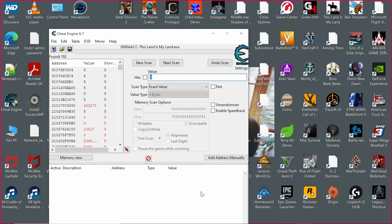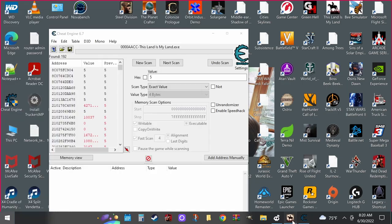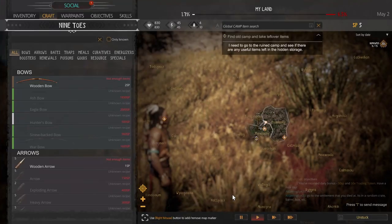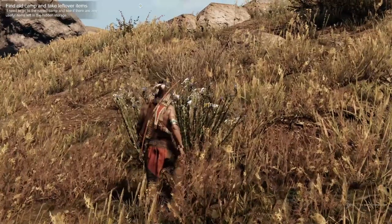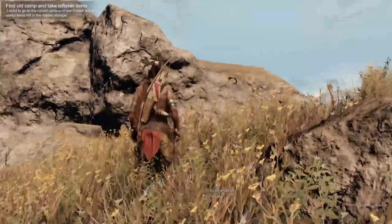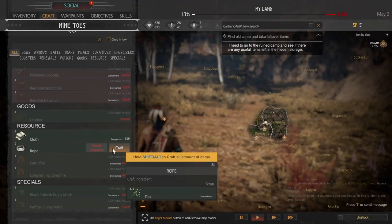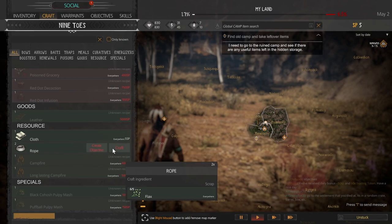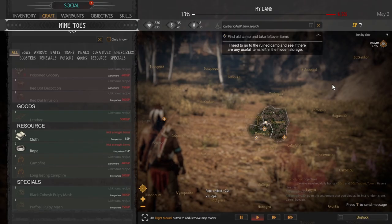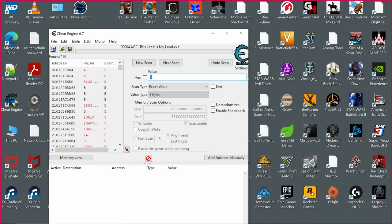So we're going to still have to do one more thing because we've got to narrow that search a little bit. It looks like we can craft some rope because we've got the flex, so we're going to craft the rope — it's going to give us a little more SP. Go back to your Cheat Engine. Now let's do the next value, seven. Do next scan.